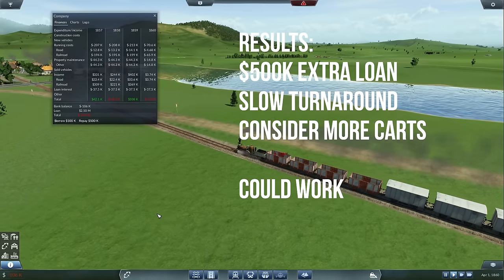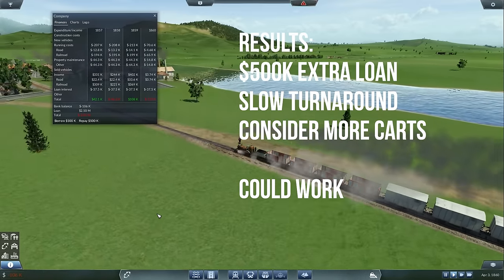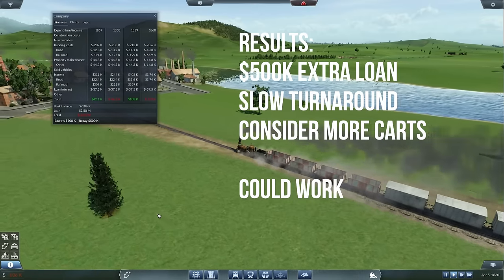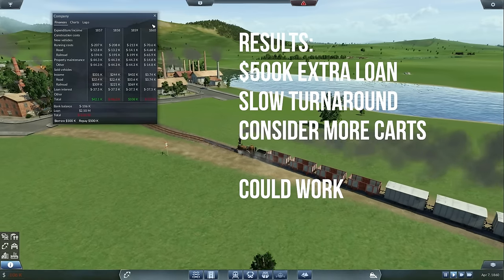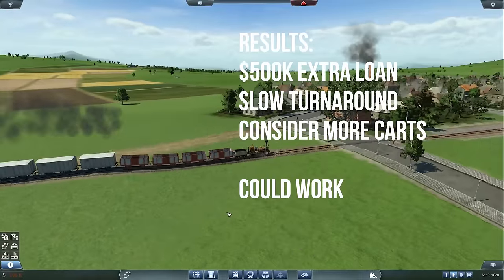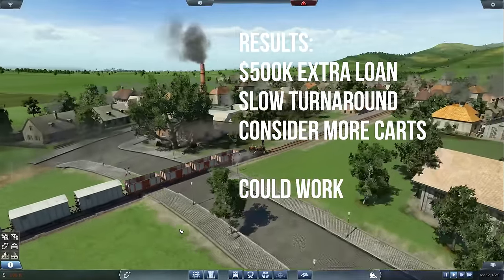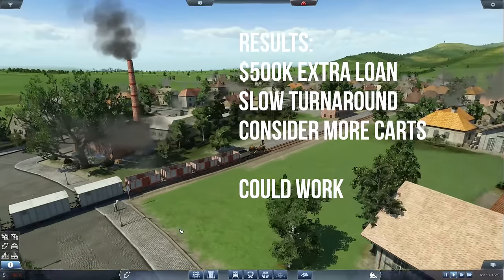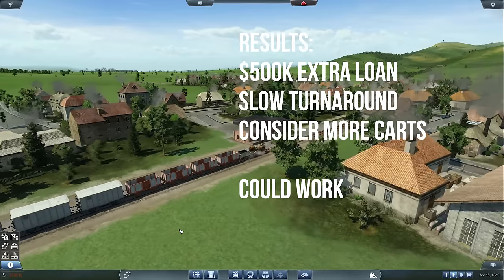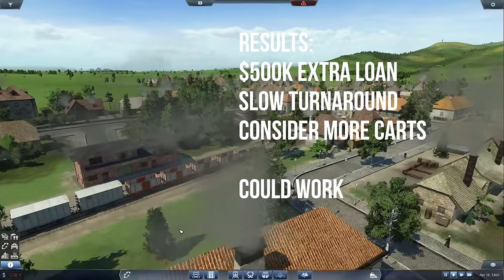This might have worked out better if I'd shipped by cart the goods back from the original train station, which would also have saved me the cost of demolishing buildings in Blackwater. However, it's a high-risk approach, and this is something you should really consider building after you've already got a profitable network. Would I advocate starting with goods where trains are fulfilling every aspect? No - it's too expensive. You can run a train service with goods attached, but you're going to need to supplement that with carts to keep running costs low and throughput high.